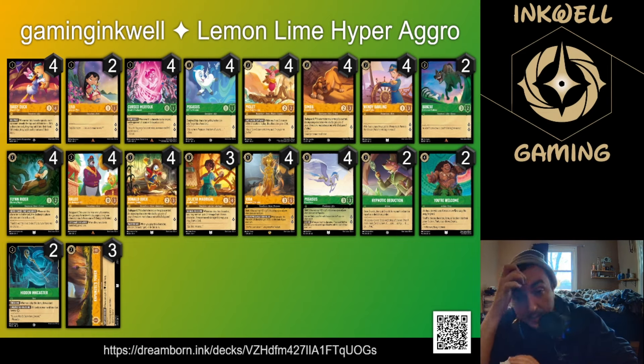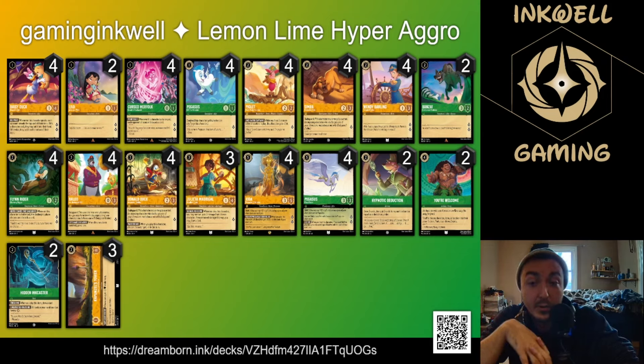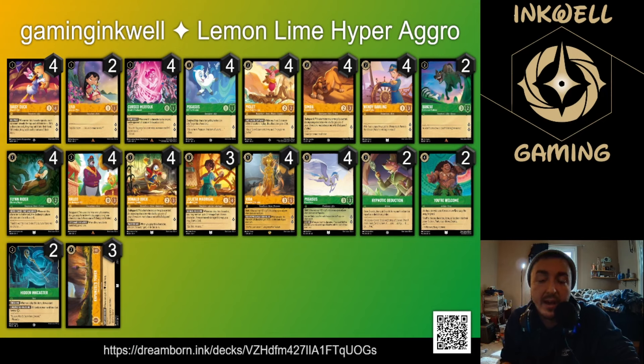Moving on to number four: Lemon Lime hyper aggro. This is the deck I built for my son — with a little more practice I think he could have won two of his five matches, and he did get his first match win in a set championship, which I was really proud of. This deck is special because there are only two color combinations that can run 12 one-drops that quest for two. We're maxing out daisies, keeping merfolk for the discard pressure, and adding just two lilos.